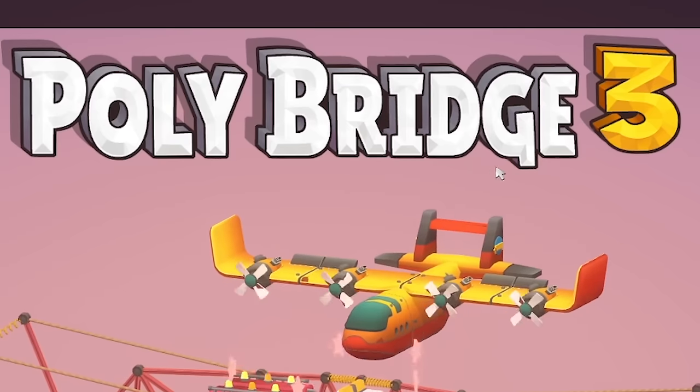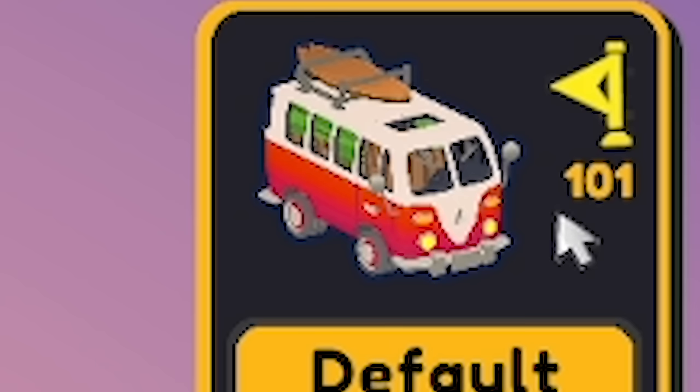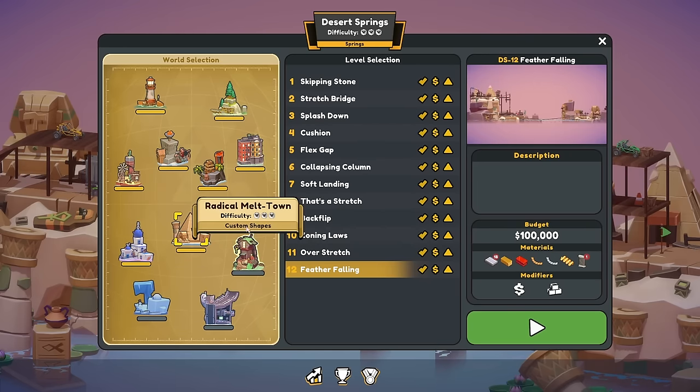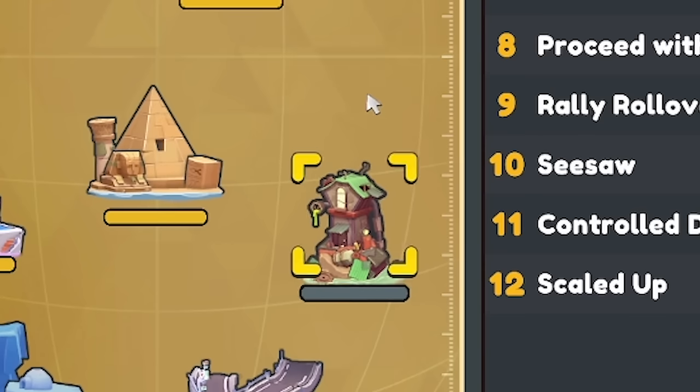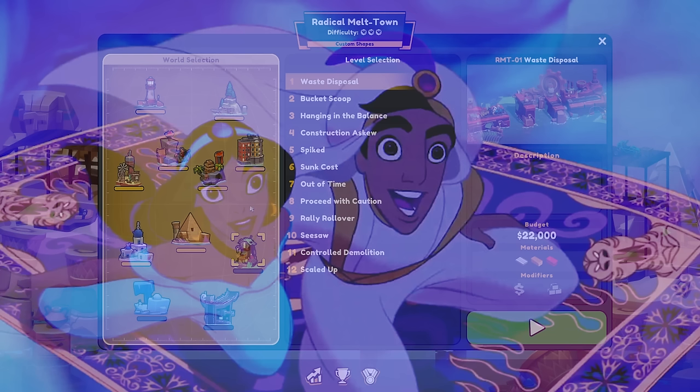Hello fellow engineers and welcome to Poly Bridge 3. We've completed 101 levels — that's as many Dalmatians as there are in the world. And we've done them all unbreaking and under budget, which means we're on to the Radical Meltdown. A whole new world!